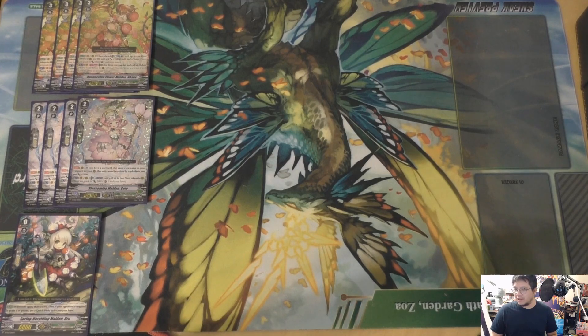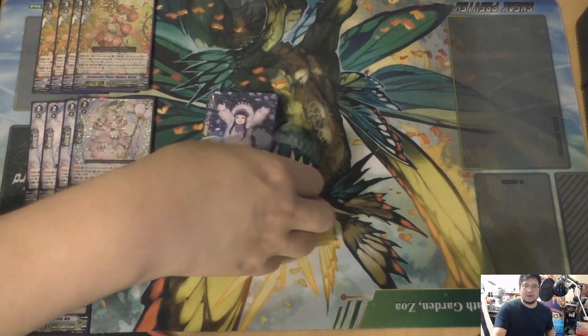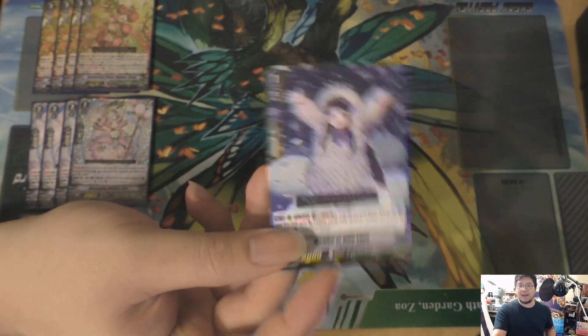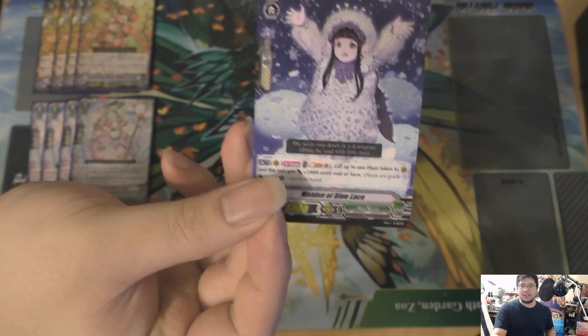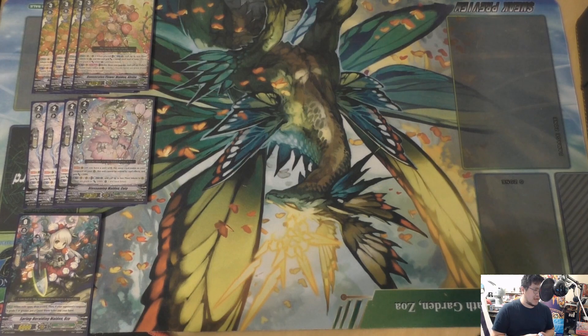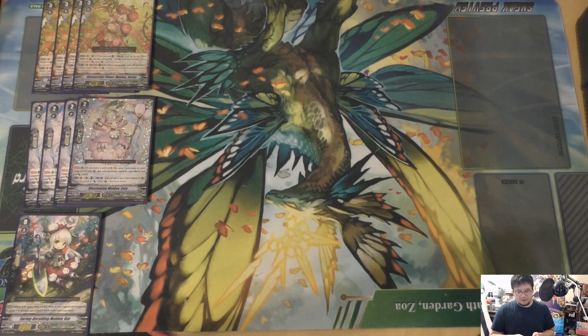She's really cool — look at all these flowers! Unfortunately she's soul blast last one, which is going to be not great right now, although she does generate a plant token and 5k. She's soul blast last one, so I didn't want to put her in just because we do use soul quite a bit, or we don't generate too much soul — we have just enough soul usually. So moving on.